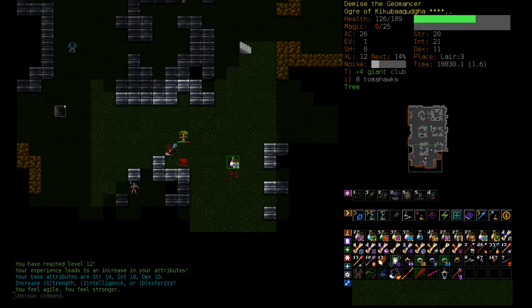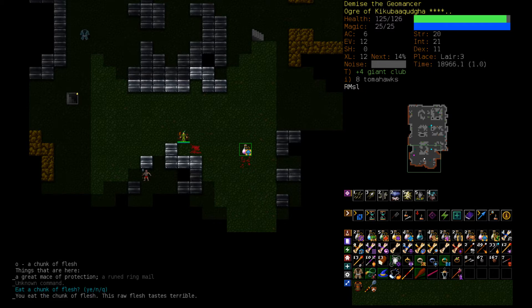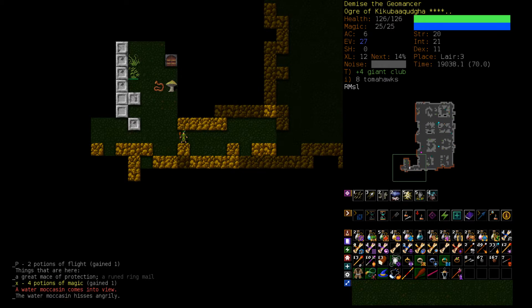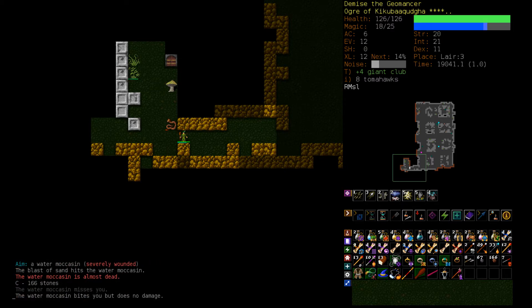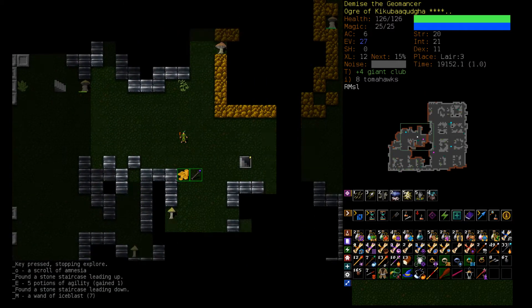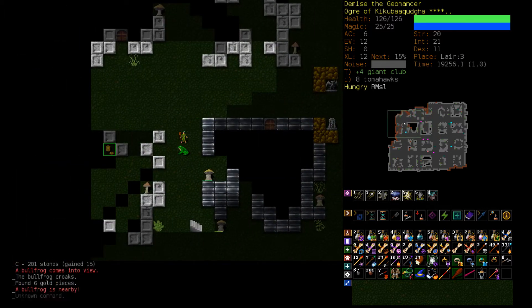Let's get more Dex here — we're gonna want some Evasion. I should have made a Rupert Zombie instead of butchering here. I could get Animate Skeleton just so I stop doing that. Food is not normally that big a concern, and spell levels are currently a concern. You can see we have a Shoals entrance — not really the best level for this character, but oh well.